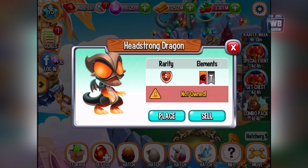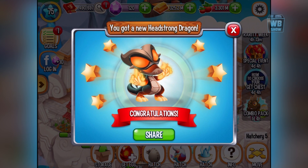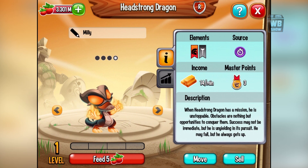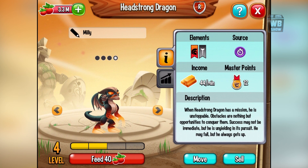Number 691, we got this headstrong dragon out of the island. He's laughing like crazy. The headstrong dragon has a mission — he is unstoppable. Obstacles are nothing but opportunities to conquer them. Success may not be immediate but he is unyielding in its pursuit. He may fall but he always gets back up.